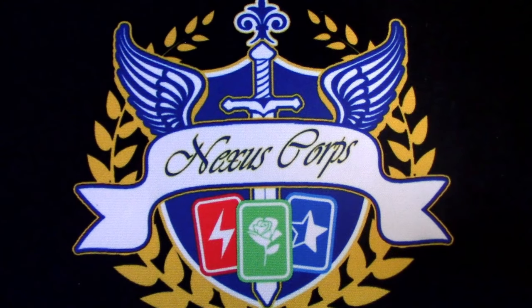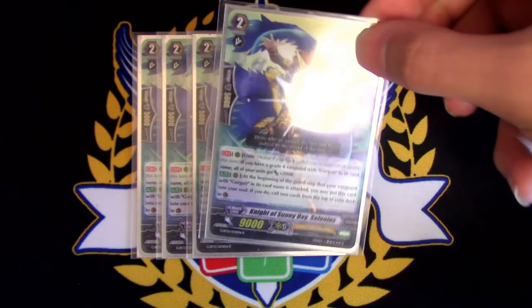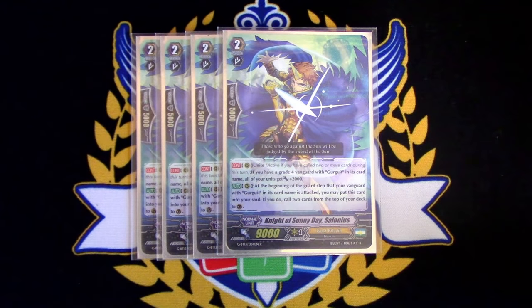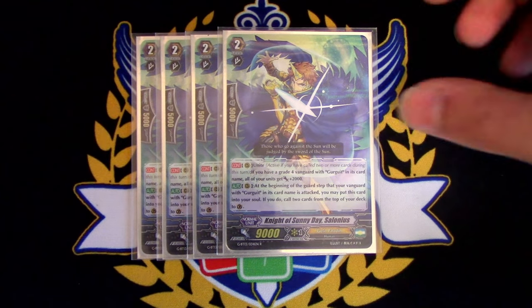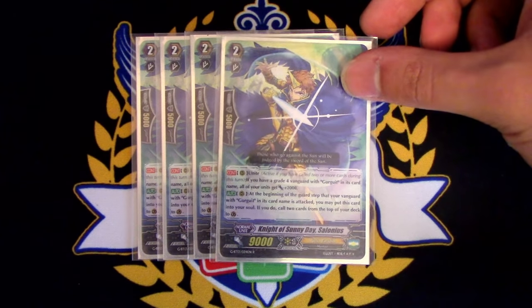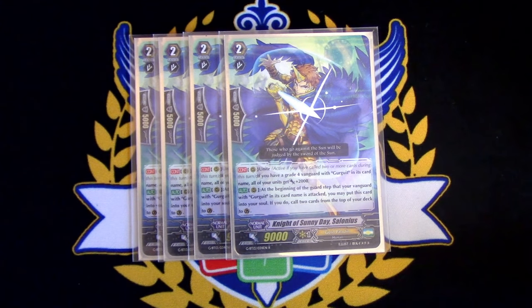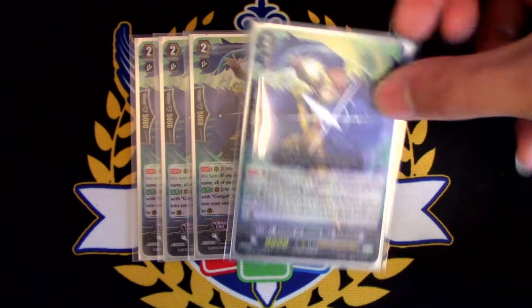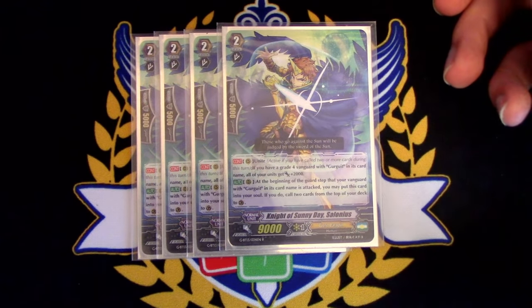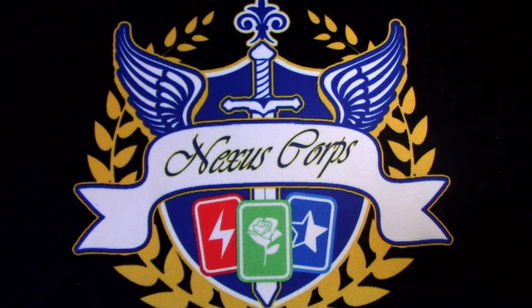Lastly, for the Grade 2s — all 12 of them — we're running 4 copies of Selenius. The reason we're running this is because it makes your field more powerful and gives Gurgit a defensive skill. I know it's going to be targeted by control decks, but honestly it's fine. The main thing you really want to focus on is getting the 2k and having your field stock up power. Quill doesn't help anymore — this deck is too slow to keep up with the meta. Stick with Selenius. It has Unite and gives the whole field power.